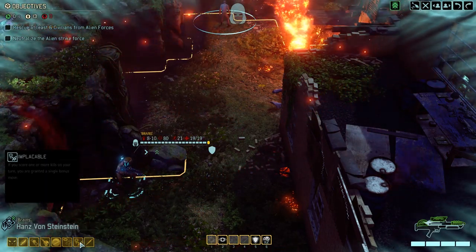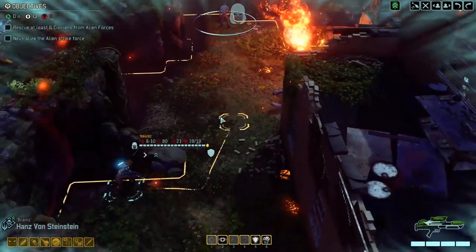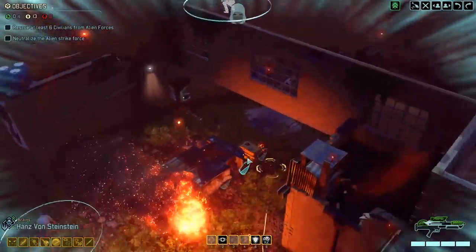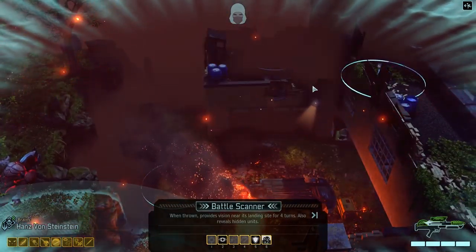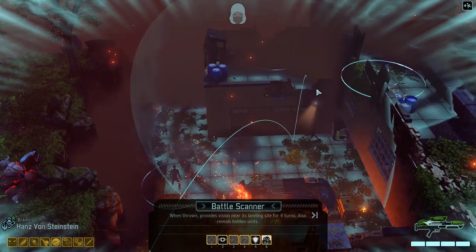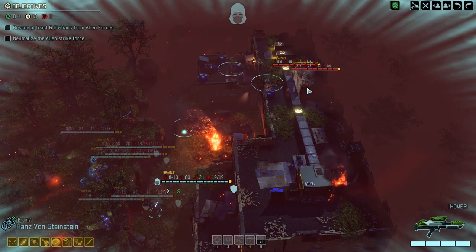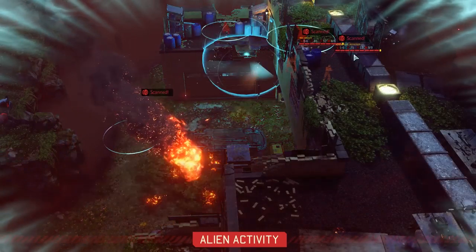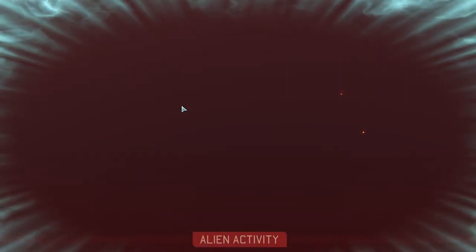So he's on 19 health — loads of extra health. Plus he's got Bladestorm and he's also got Implacable. So if he does get into trouble by running around and trying to rescue civilians, or he triggers a Faceless, he should be in a brilliant position to deal with that. He's also got the vest on that heals him over time. So even if he does get clocked one by a Faceless he should be okay. Let's pop one of these beauties out somewhere. Elite rocketeer and a mech archer. All three civs are okay for us to rescue — none of them are Faceless.